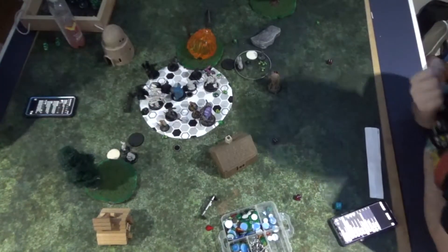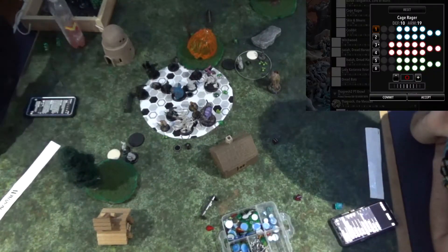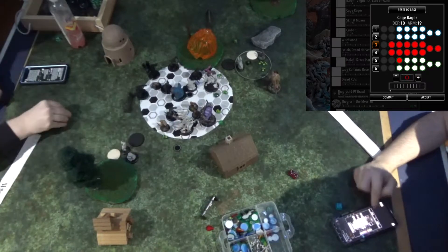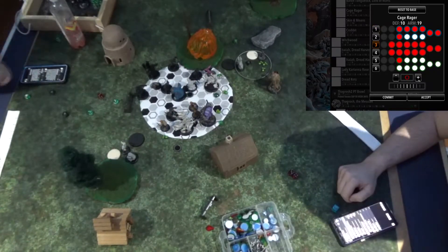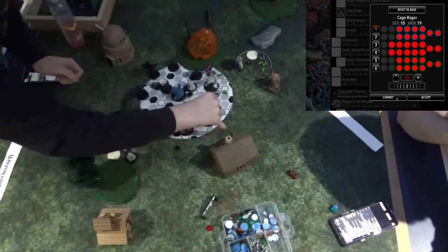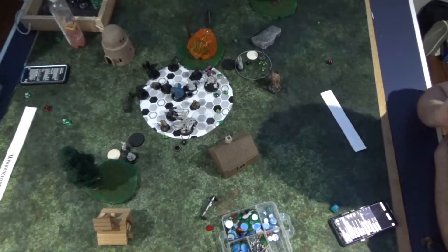I want Thagrosh to kill the Cage Rager. He's got flying so he doesn't care about models in the way, and he ends up staying in engagement range of everything he moves into as he charges the Cage Rager. My first few hits are really strong, I get a couple bad ones in the middle, and then another really good one at the end — I do end up killing it with two Fury to spare. I elected not to cast Manifest Destiny this turn. Also worth noting — when the Warmonger was hitting those Dread Rots he did proc Sacrifice, so the Cage Rager was at full health and all the damage Angelius did to Skin and Moans is gone. The Eruption of Ash does end up killing a Dread Rot which was a nice bonus. The cloud is there protecting Thagrosh for next turn.